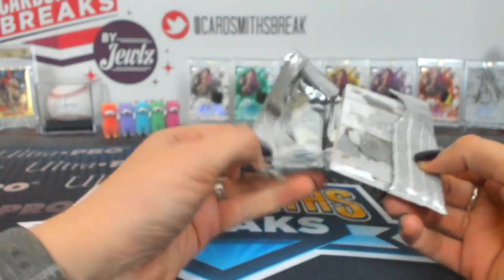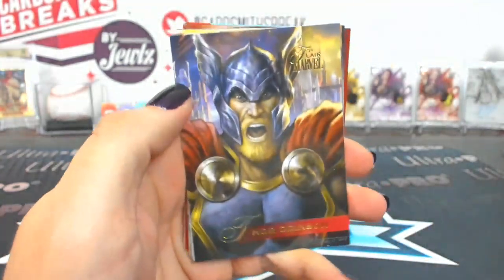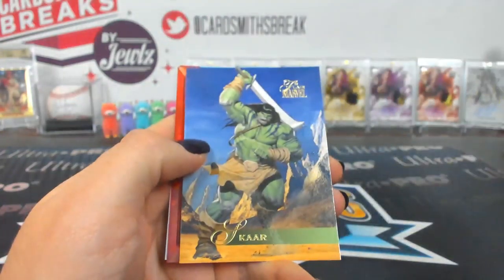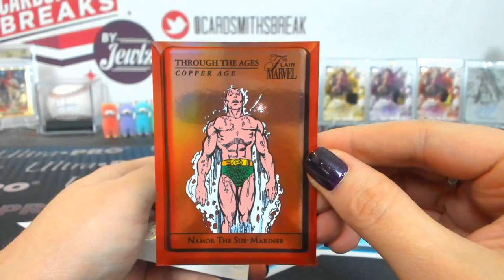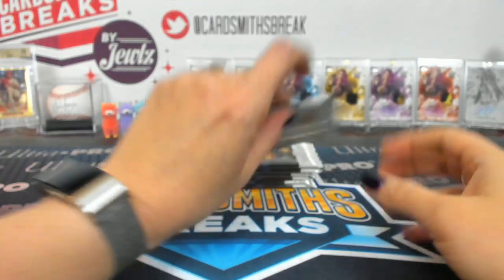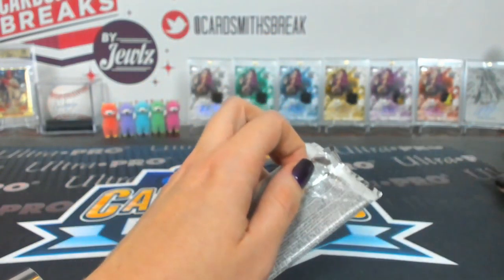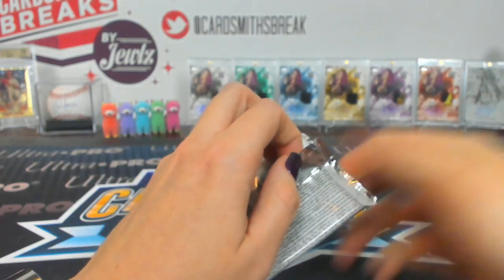Twenty-nine is Byron. Thor Odinson, Punisher, Orb, Scar. A Copper Age Through the Ages Namor. And a Thor Flarium 95. Twenty-eight, twenty-nine — thirty is also Byron.